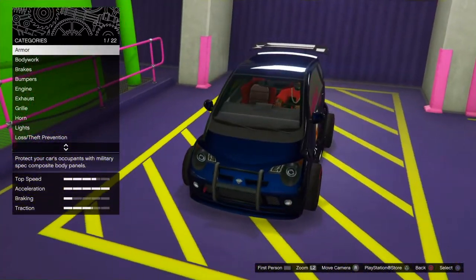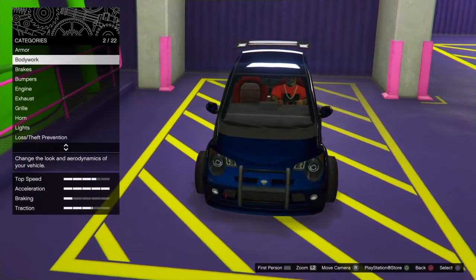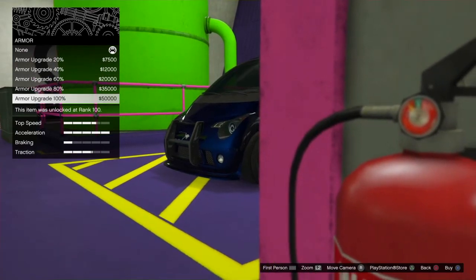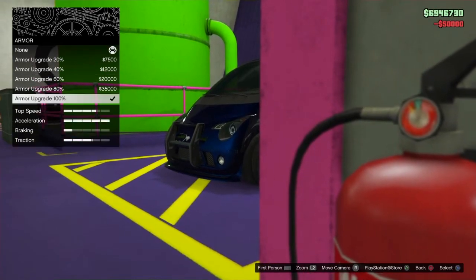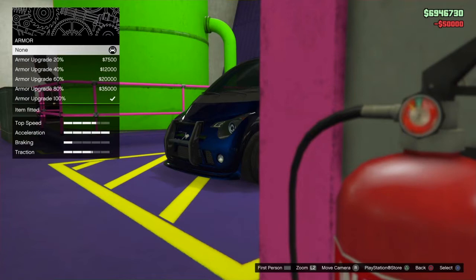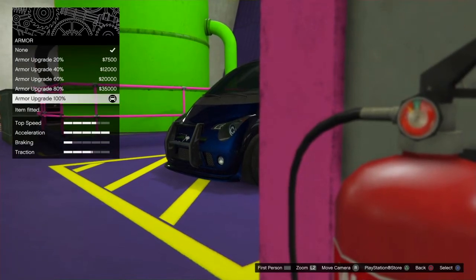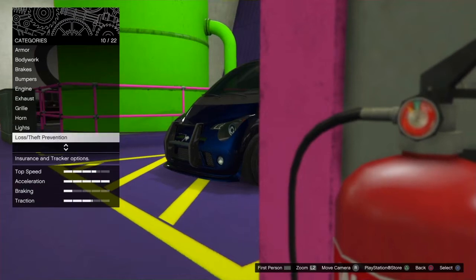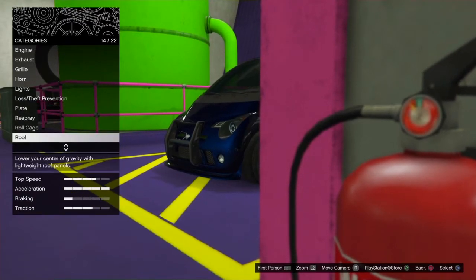Once you have this, go over to Armor. If the armor is on none, just toggle Armor, None, Armor, None a few times. If it's already on armor, just go Armor, None, Armor, None.